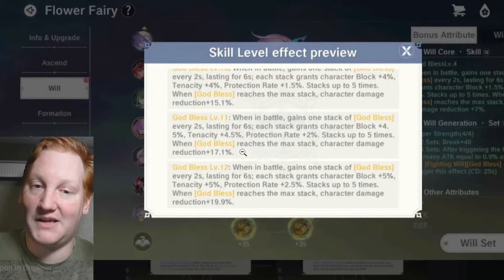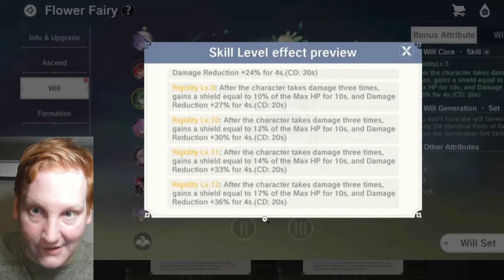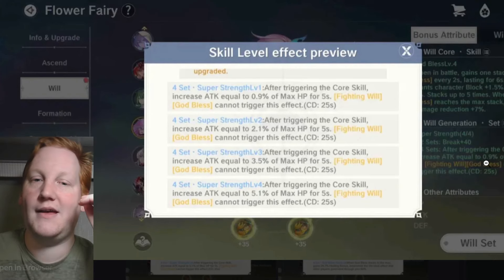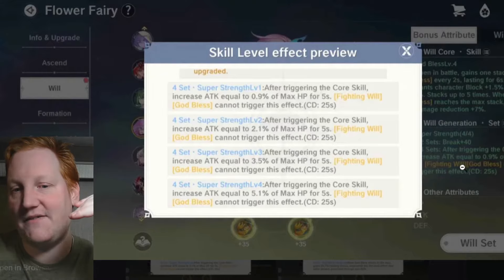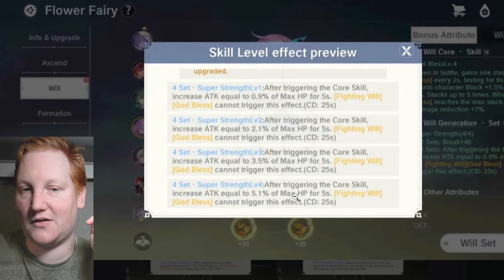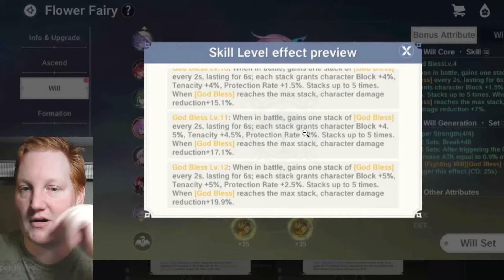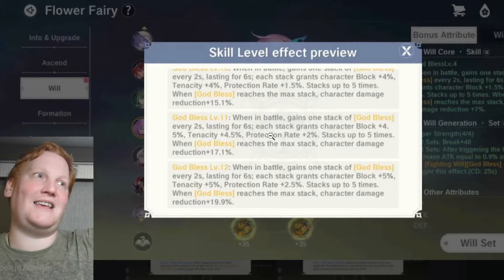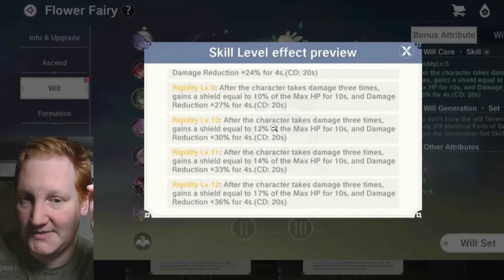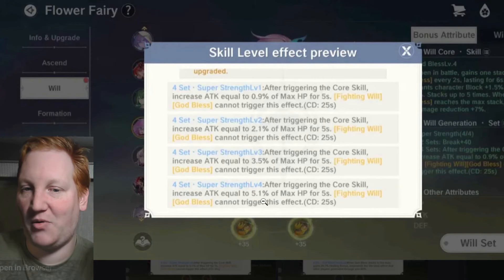Once God Bless is stacked up and active, then every 20 seconds Rigidity fires — it's hard to get through. Super Strength is the fun one: gives a bigger attack increase with a 25-second cooldown when you trigger a core skill. Note — God Bless does not have a trigger, you gain a stack every two seconds and it is not considered a trigger. Rigidity's trigger is taking damage three times.